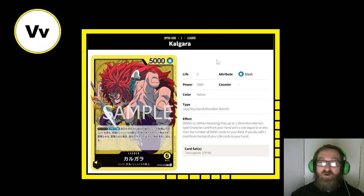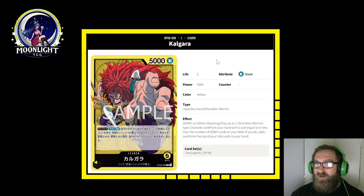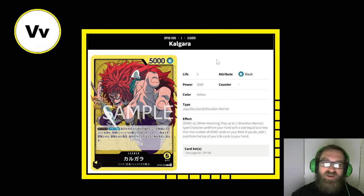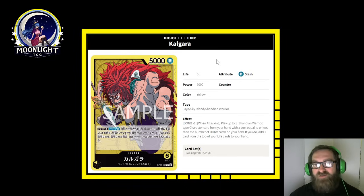The biggest character it can cheat out currently is Calgara — a six-cost, 8,000 power, 1,000 counter vanilla character. Cheating that out — yes, you are losing a life in the process — but you just got a six-cost 8,000 onto the board for free, realistically. In the future, if this leader starts feeling undertuned with power creep, an easy fix is just printing a new card that costs seven that's Shandian warrior type. Really good stuff. I have a whole other video going into more detail, linked in the comment section below.